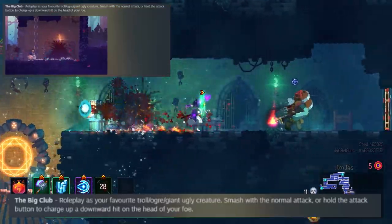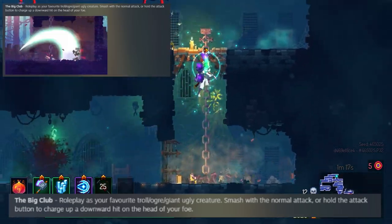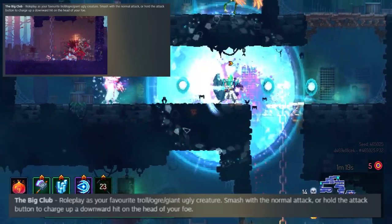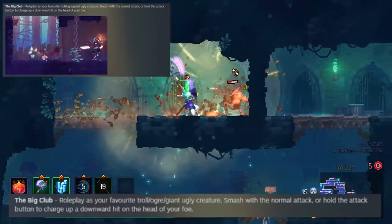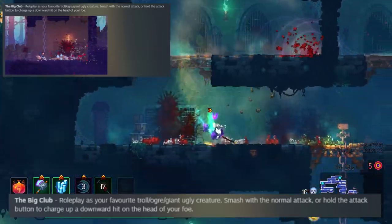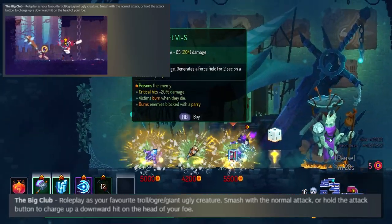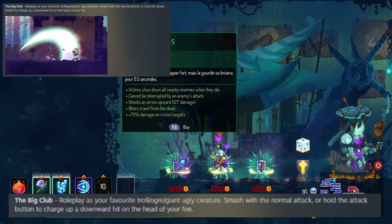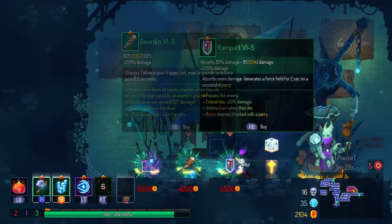The second new weapon is the Big Club. I have not played with this weapon yet, but it's a survival-only weapon — again, a very big weapon with a very slow swing speed, but it does a lot of damage. According to the devs, you can hold the attack button to charge up the downward hit, which does more damage. So it's kind of like the Flint, almost. If you really look at it, the Big Club is really just like a more flexible version of the Flint.